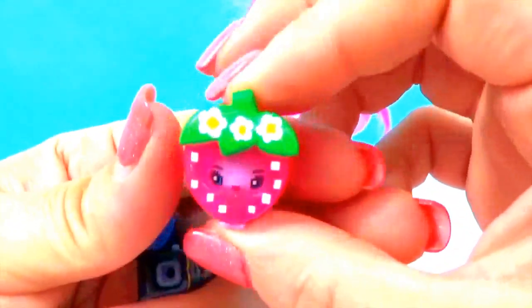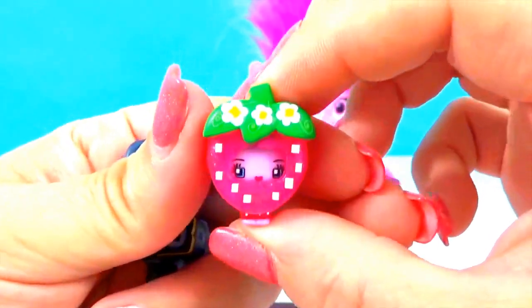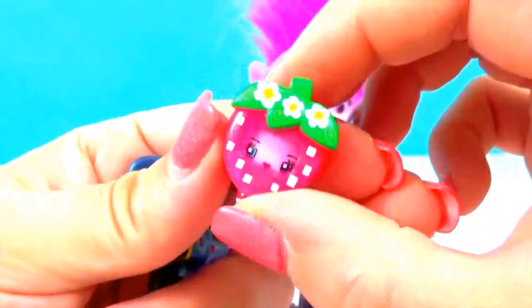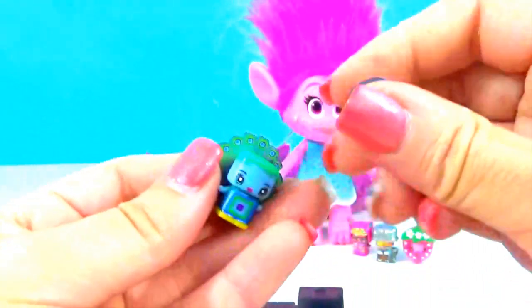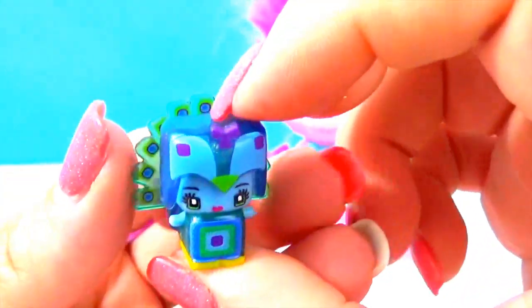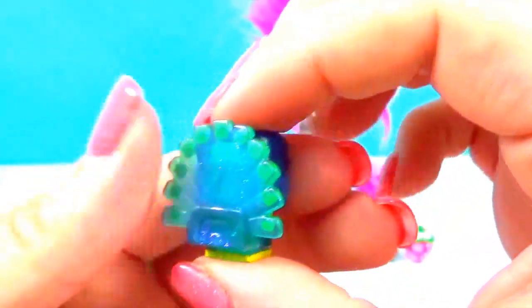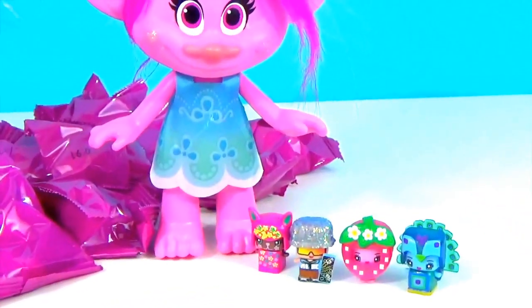We got the little strawberry — this one is an ultra special! It's our first ultra special. Look at that — she's got this huge little strawberry head that is so cute. Oh my goodness, I'm so excited. And look at how cool this one is — this is Peacock, and it's also an ultra special. Two ultra specials in one blind bag — that is so cool. Look at how pretty her little wings are.